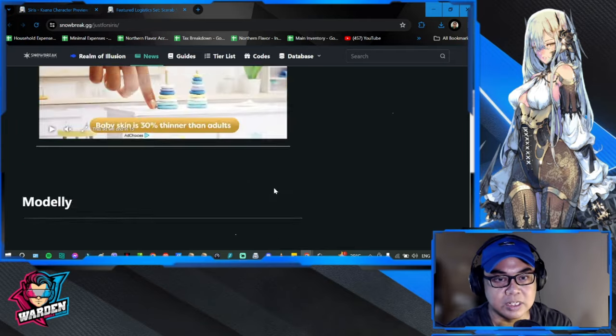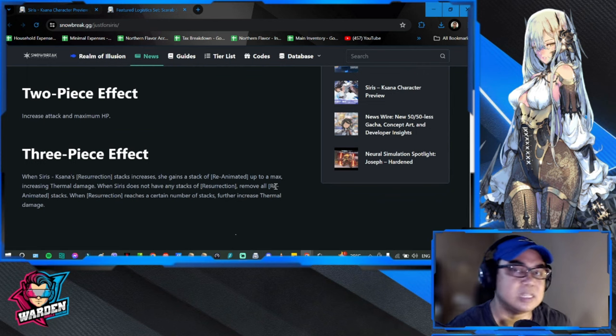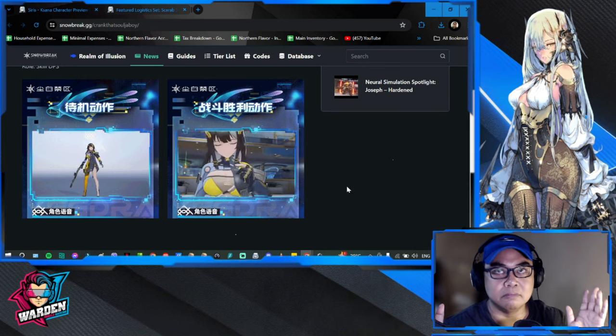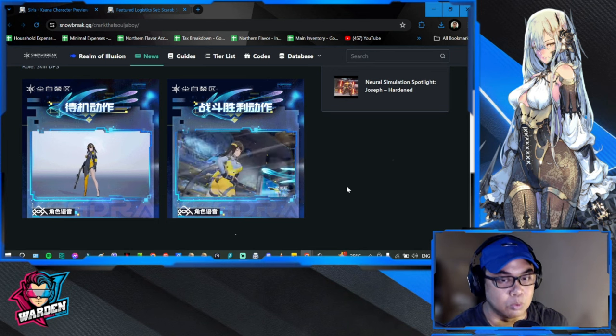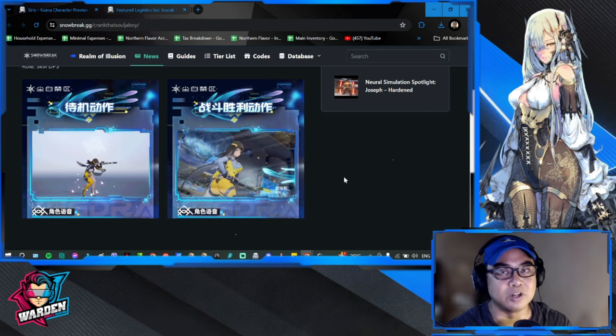We'll need to test whether other logistics sets are better for her — there's a lot of playtesting to do when she arrives tomorrow. Top of mind, before the update, she seems like she's going to be just eye candy. I don't think she's a must-pull. The main reason to pull her right now would be for new players who need more choices in their roster. For veterans, she probably won't fill a gap unless you're pulling her for a different reason. Thanks for staying this far — take care and stay safe. This is the Warden, and I'm out.